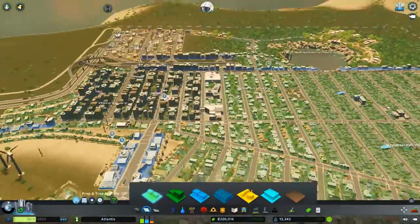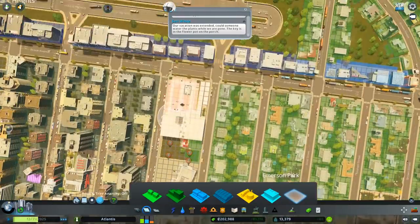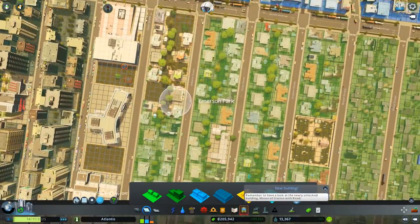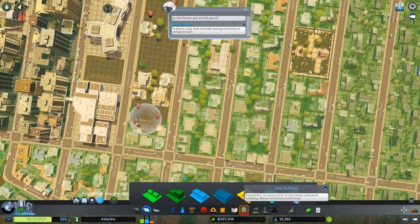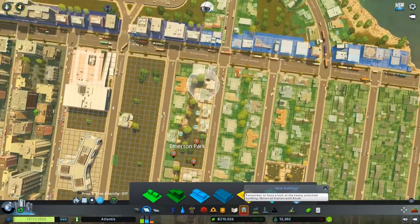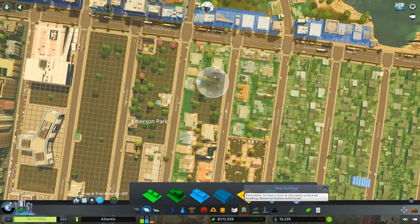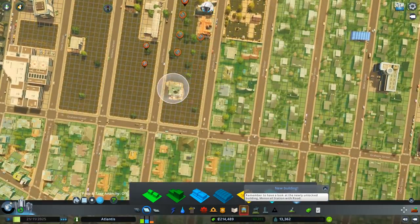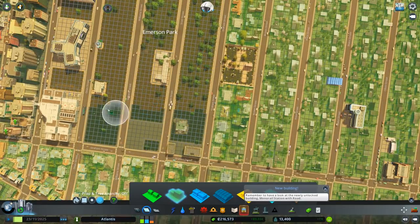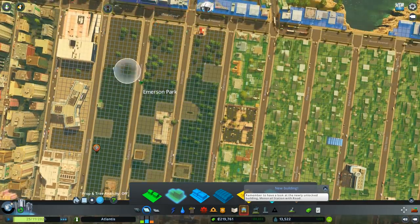We have a ton of demand, and we can actually just keep flipping our properties to be higher density until at least our services can't handle it anymore. We're going to rip down all of these homes, which is going to cause a slight drop in population, but not for long, because here come the new buildings. That huge demand we have is really going to push our population over the top.